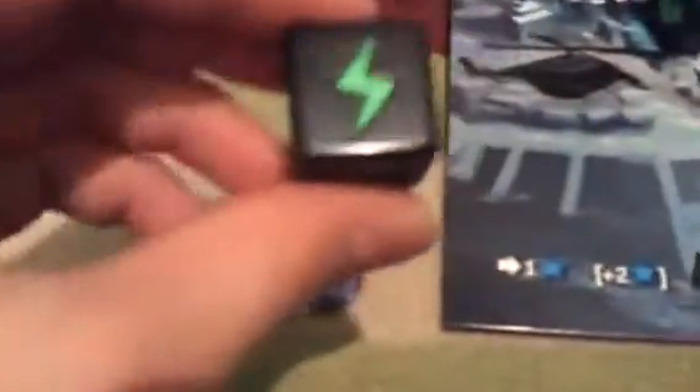You can gain energy, which gives you energy cubes. These help you buy the cards. You can see at the top of the cards there is a cost — so this one costs 3, this one costs 3, and this one costs 6.